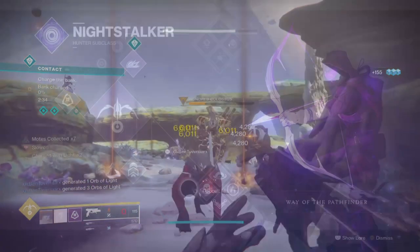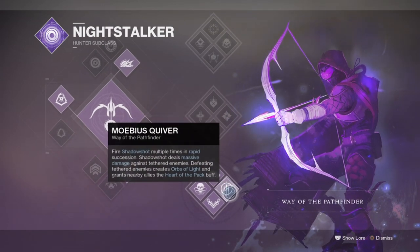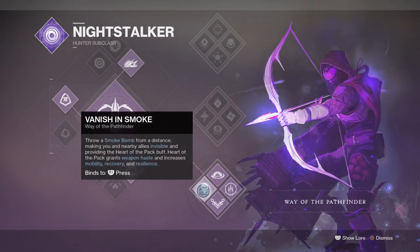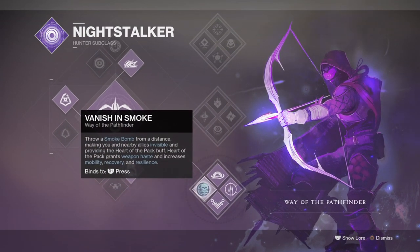For subclass, we will be going with Way of the Pathfinder to make use of the Lockdown perks and the Heart of the Pack buff. Subclasses aren't super important for this build as any subclass can be used here, and it's not going to have a dominant effect on the build overall unless you have specific mods you wish to expand on. I chose this subclass for the Heart of the Pack buff, which provides a large bonus to add stats and weapon reloading speed, affecting how quickly you can use your weapon in a heated fight, and our tether's debuff effect so we can do more damage when the timing is right.